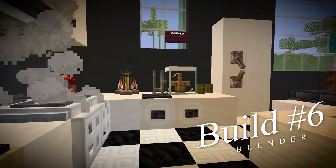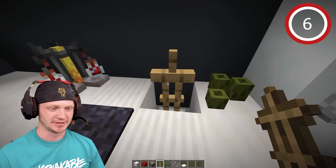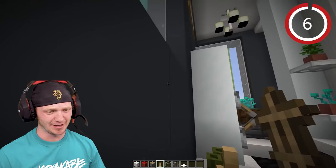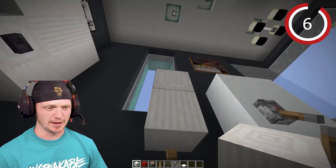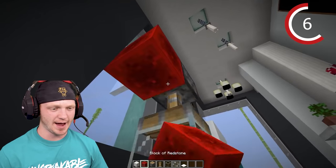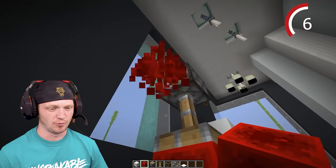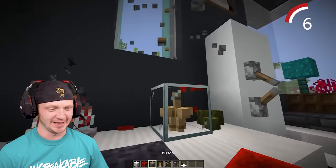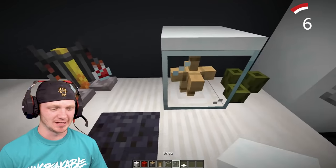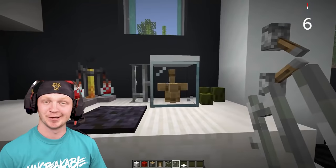The next kitchen item is a blender. Drop in an armor stand facing like this, then drop in another one. Add a pillar and a piece of glass, a piston on top, activate it with redstone, push it down, then delete the blocks. Drop a piece of snow on top and some iron bars for a handle on the side. You've got yourself a blender.